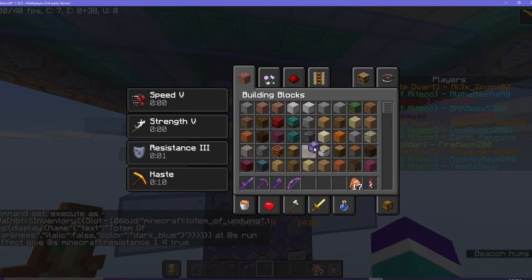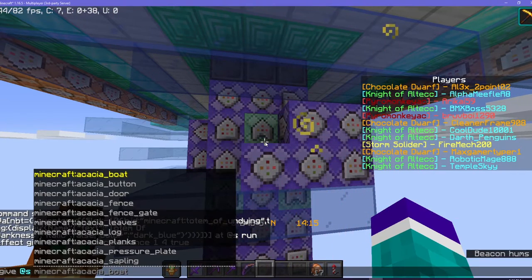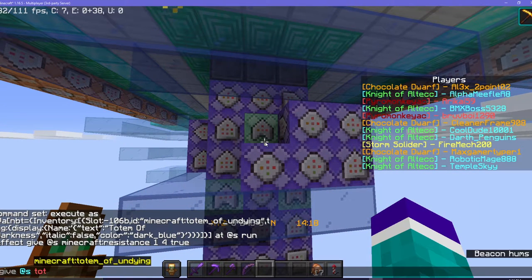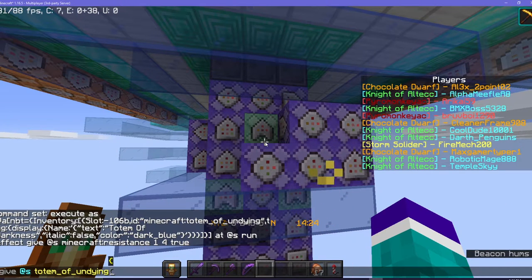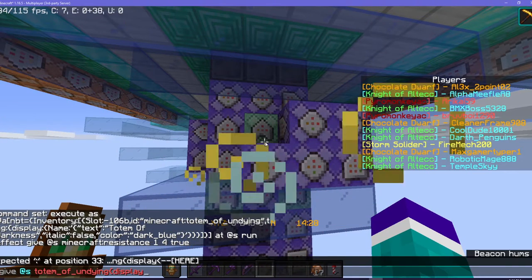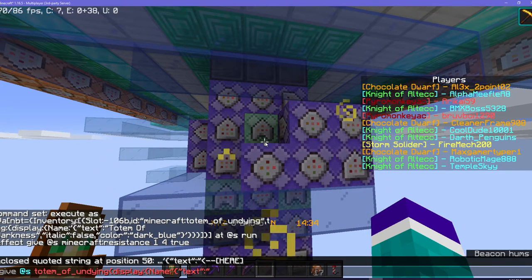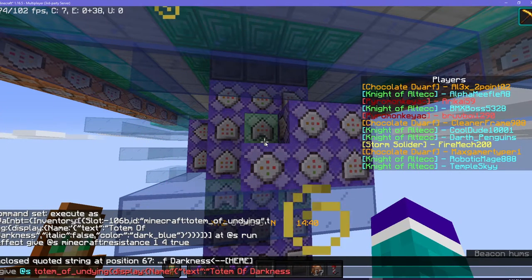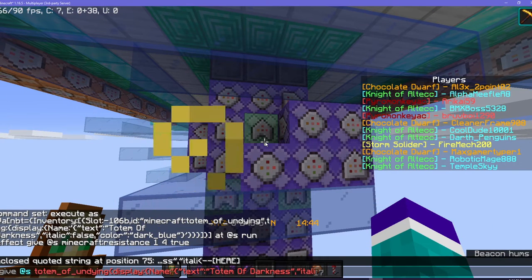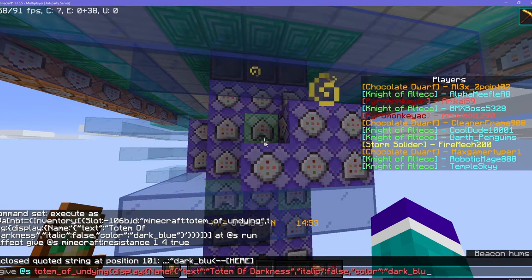So now I need to actually give myself it. Slash give, Totem of Undying, display name, text: Totem of Darkness, italic false, color dark blue.